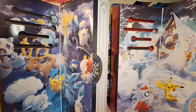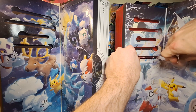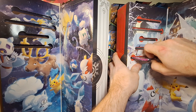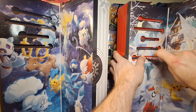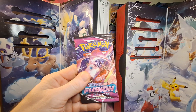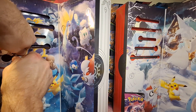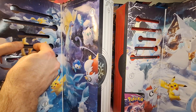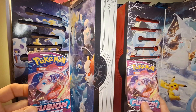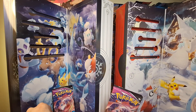Now we can move on to day five, which is today. We are comparing the two calendars to see in what ways they're similar and which one would be better. Day five on last year's calendar — we have a Fusion Strike pack. And day five on this year's calendar also looks like a pack — and it is another Fusion Strike. We actually have two Fusion Strike packs, both with the Mew art. We'll open the older one first.